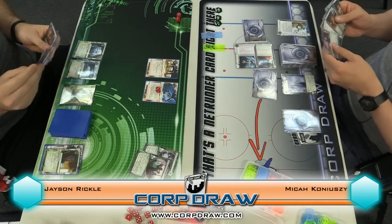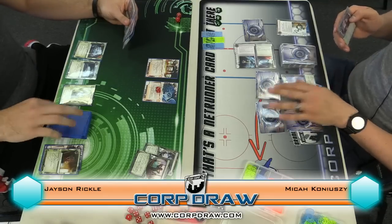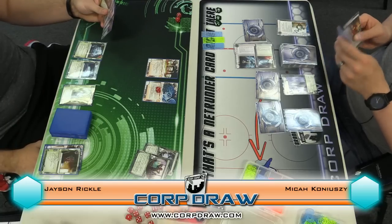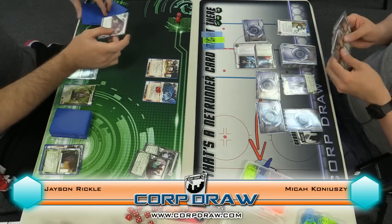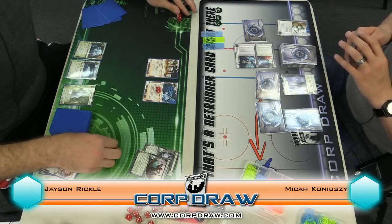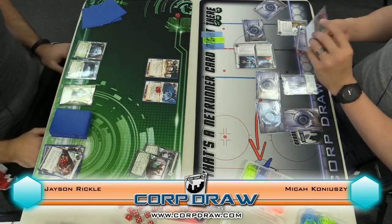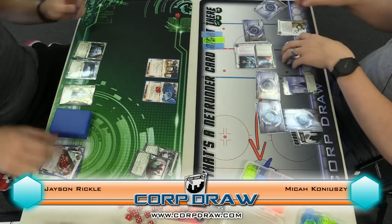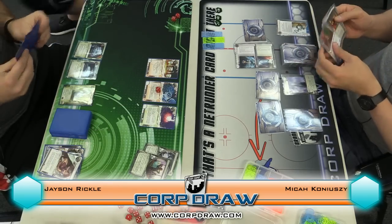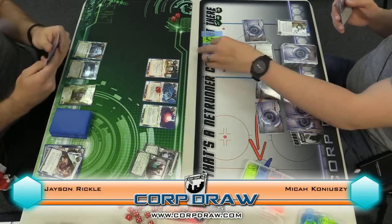All right. Quick draw. Game two. Go ahead. Click one I'll draw. Click two I'll dirty laundry R&D. I'll click through Eli and then I'll pay two. See two — keep it, keep it. And last click SMC. Go. One. Money, money. Go ahead, seems fine.